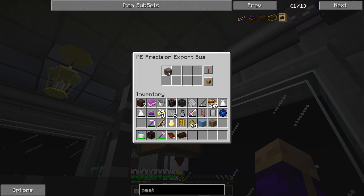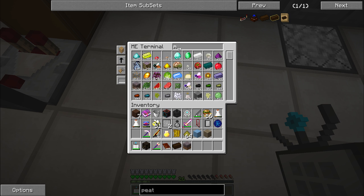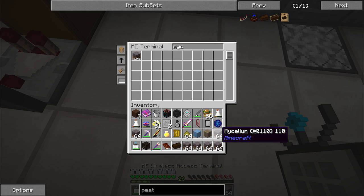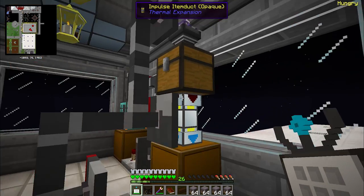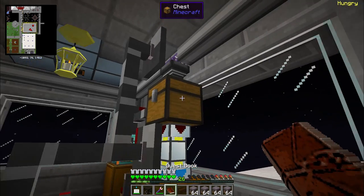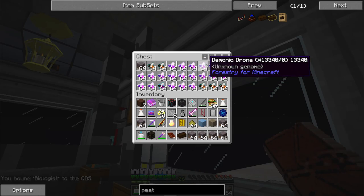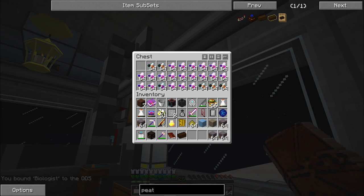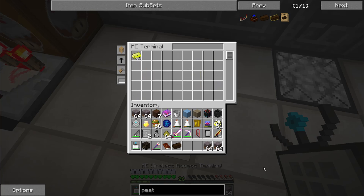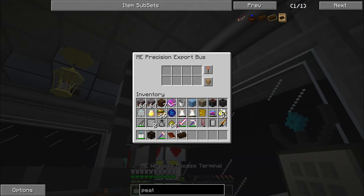I'm going to do the mycelium manually because I don't want to waste the resources. I'm going to need about 15 stacks of the stuff. I forgot I left my drones set there — we'll just get rid of them, it's not like I don't have a ton of extra drones. I ended up wasting a bunch of my mycelium anyway. Oh well — I'll set up peat the same way and I'll be all set.